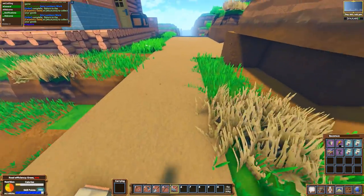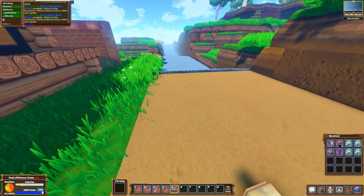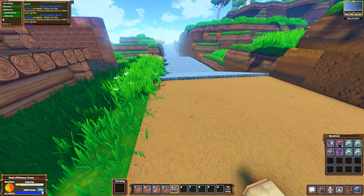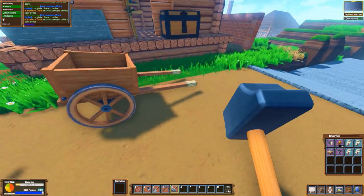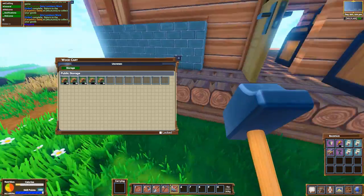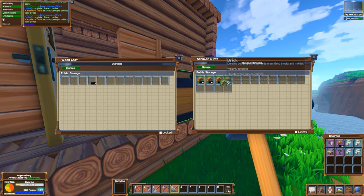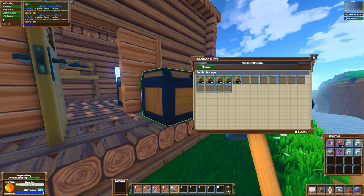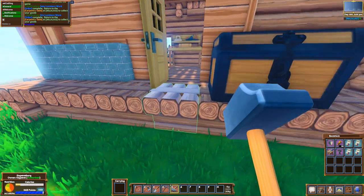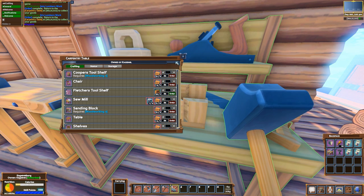Scaffolding beats god mode for building. The best building tool mentioned is the drone in Imperion for sci-fi games - 'it's the cat's meow.' Joking about old sayings like 'the dog's bollocks.'